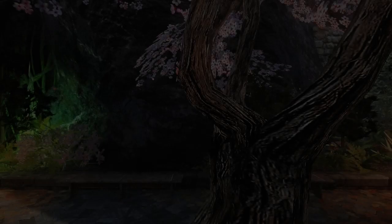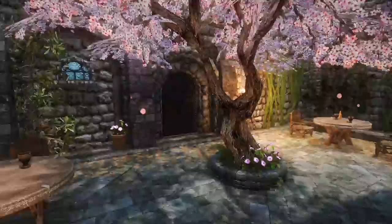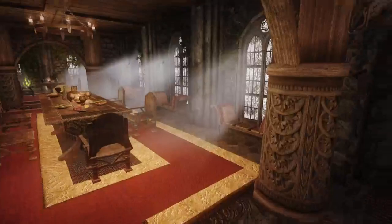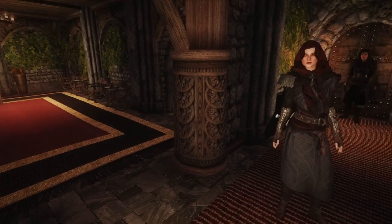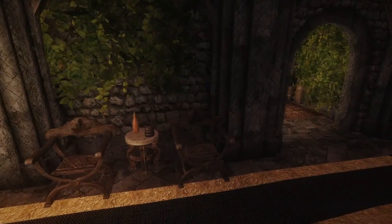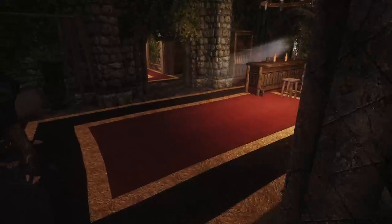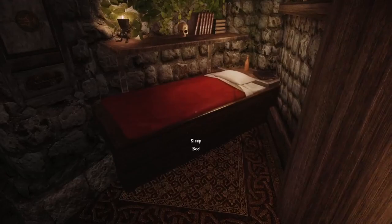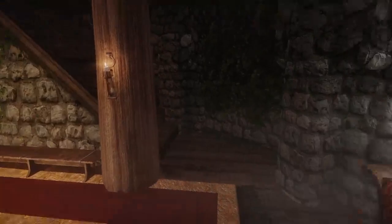Nice little hallway. All right, let's go from left to right. You have a little bar area, and there's stairs going down — we'll go downstairs in a minute. There's what I'm assuming is a follower's room. There are multiple doors in here — that one leads out to Skyrim.